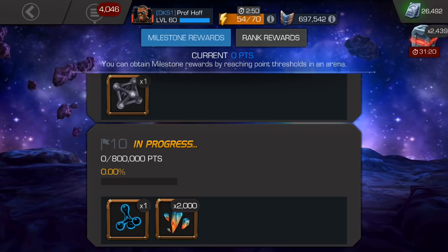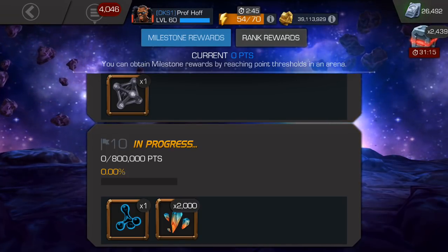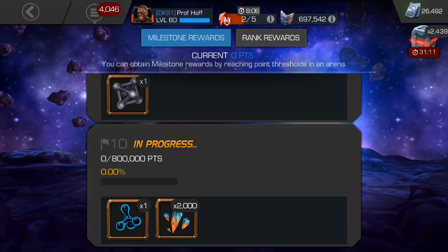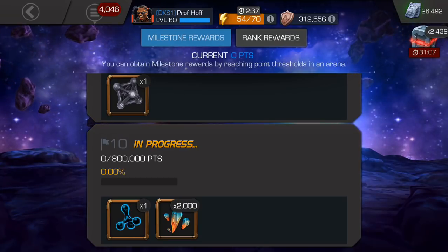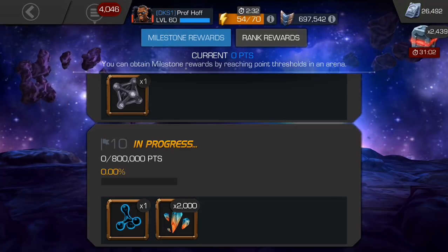So you're asking alliances to do something that's just not going to happen, especially when so many alliances try to get that weekly Tier 4 Class Catalyst out of the Alliance Quest rewards. So the question becomes, how do you improve this arena and, for that matter, the Tier 4 Basic?